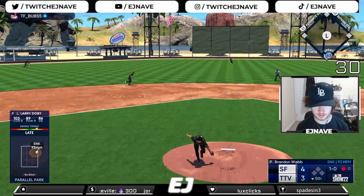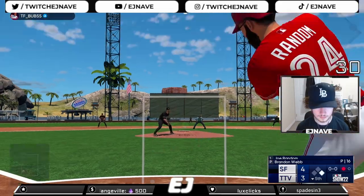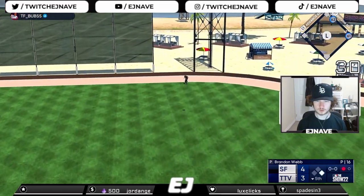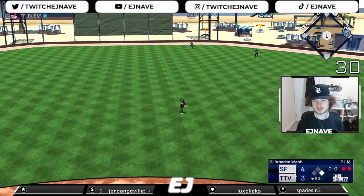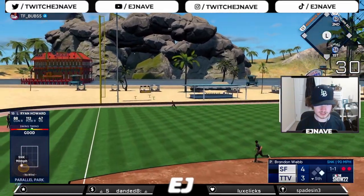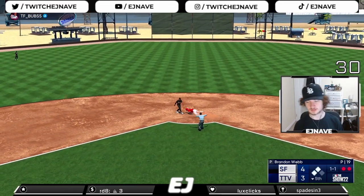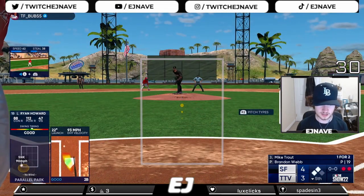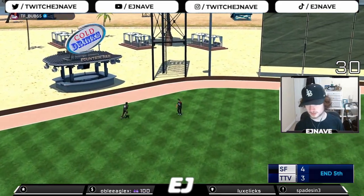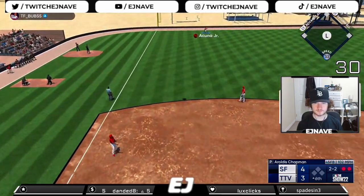Base hit up the middle for Larry Doby on the inside sinker. Single up the middle, runner on first, one out. Ball driven to deep center field at the warning track - makes the catch. Two down. Ball driven deep to left field - this might get out of here - hits one hop off the wall. Second and third, two down, just missed the home run. Trout hits it to center field - center fielder there to make the catch. Unfortunately I couldn't homer either of those times, still down by a run.